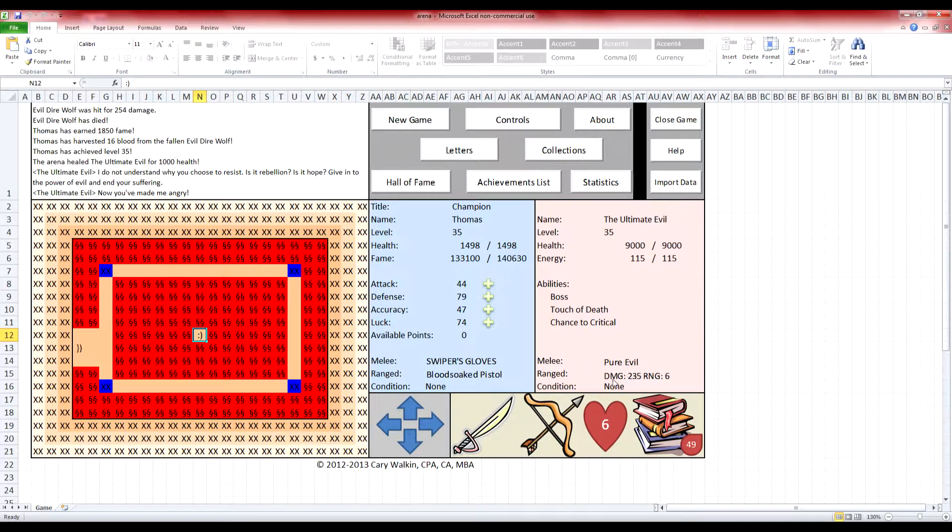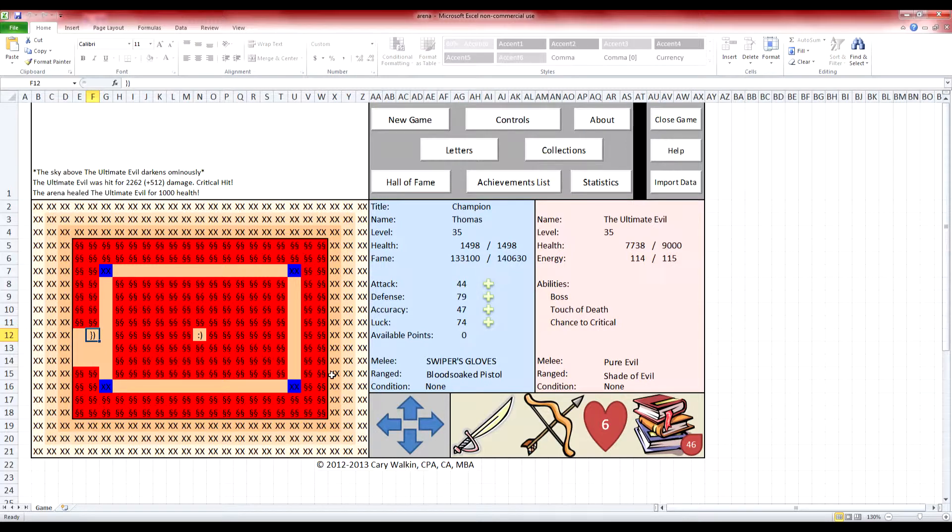I've got all this blood set up. The champion heals himself for 1000 every single time, so I start doing as much damage as I possibly can. Then when I have enough blood, I encumber him.